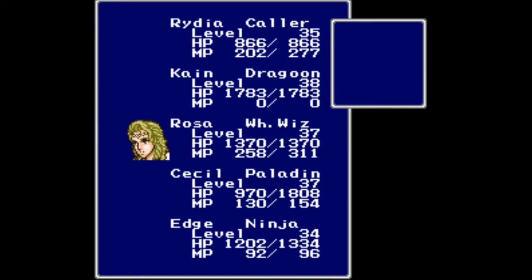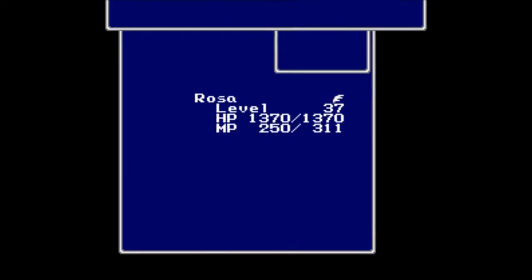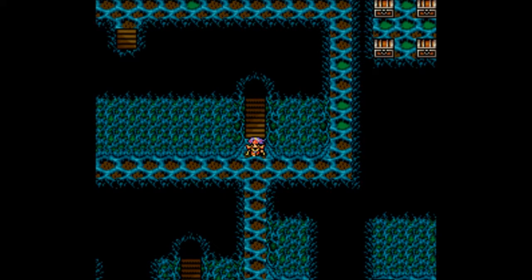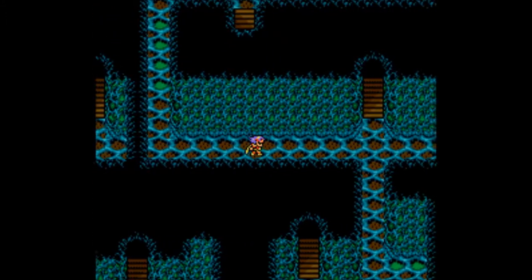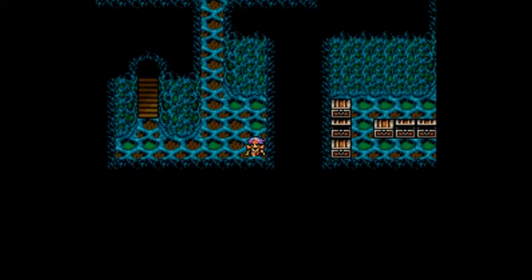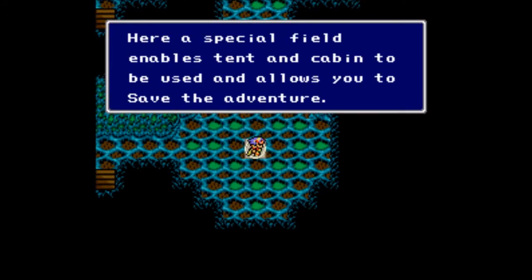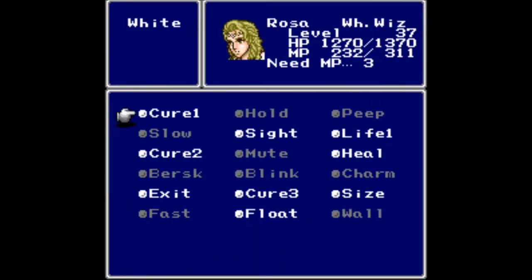Let's head to the next level, which means we need to cast Float again. Stairs get rid of your Float for whatever reason - doesn't matter that we're in a different dungeon, the rules are the same. I see a way down and a way up - I think I want to go up first. I was just double-checking there's nothing over there, and it doesn't look like there's anything else here. Let's head back - there's a save point ahead. I forgot to cast Float and it looks like that did 100 HP of damage. Let's get Float back on.